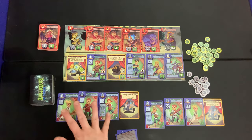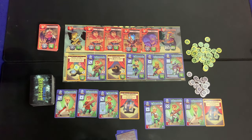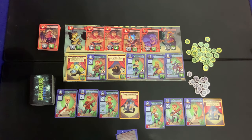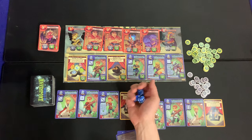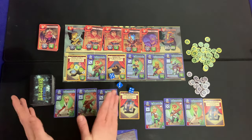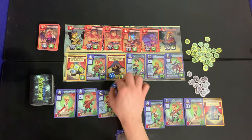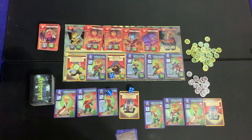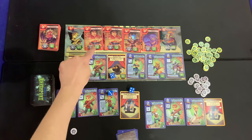Our starting hand has a guild leader, two Youths of Ravenport, and a Tome of Influence. We'll try and take down this Brute right here. We roll all three dice to see if we successfully defeat it. Looking at our cards, a one gives one damage, a two gives one damage, and a three gives two damage. We got one three, which means two damage — the Brute is defeated! We gain one victory point and three reputation.